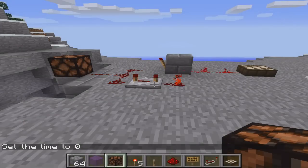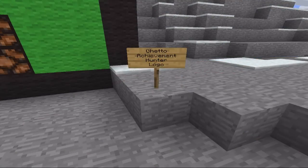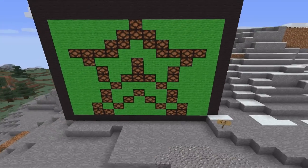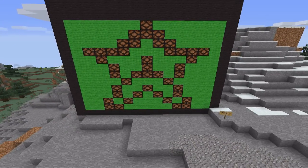I'll turn that off and cut to what is going to be known as the Ghetto Achievement Hunter logo. Oh yeah, ghetto. This is the ugliest thing I've ever built. I mean, you can tell I put a lot of time and effort just sculpting — so much time — making this just perfect.